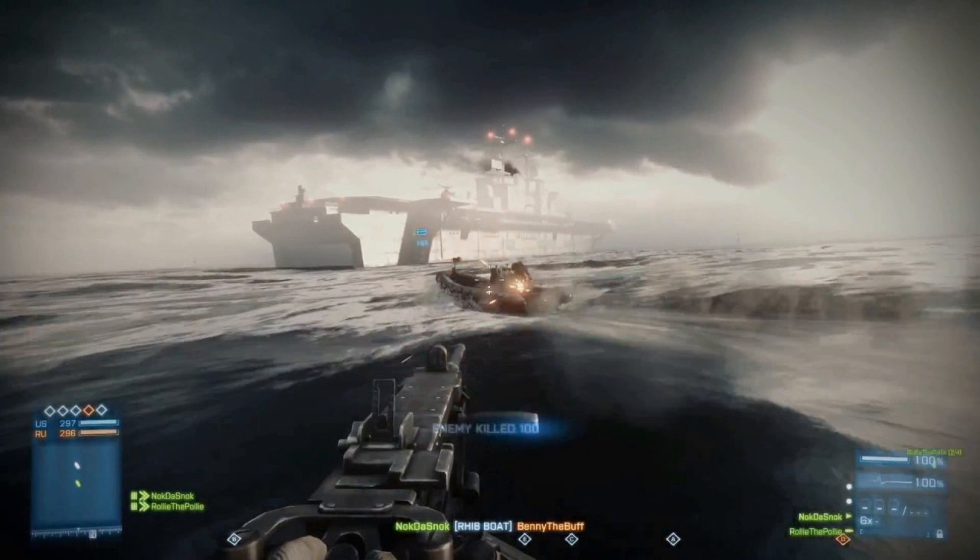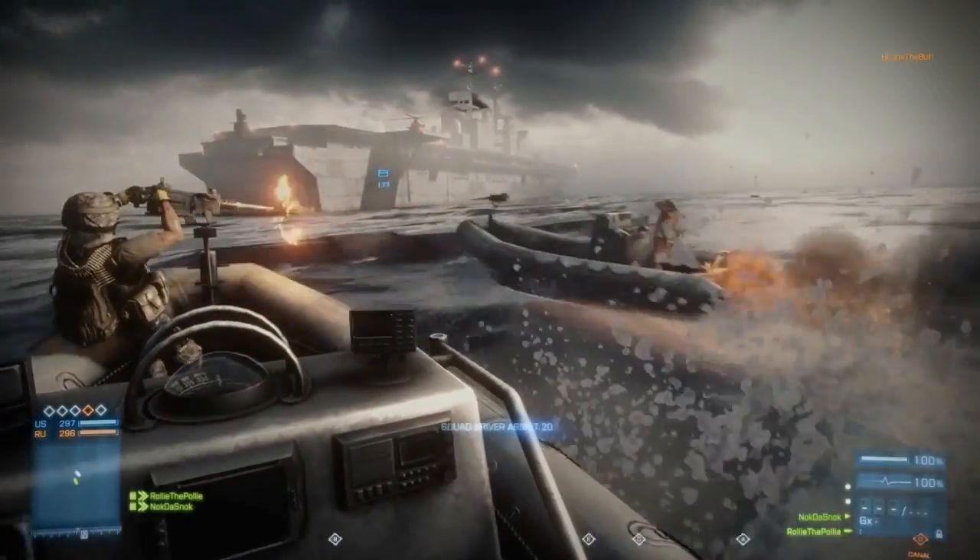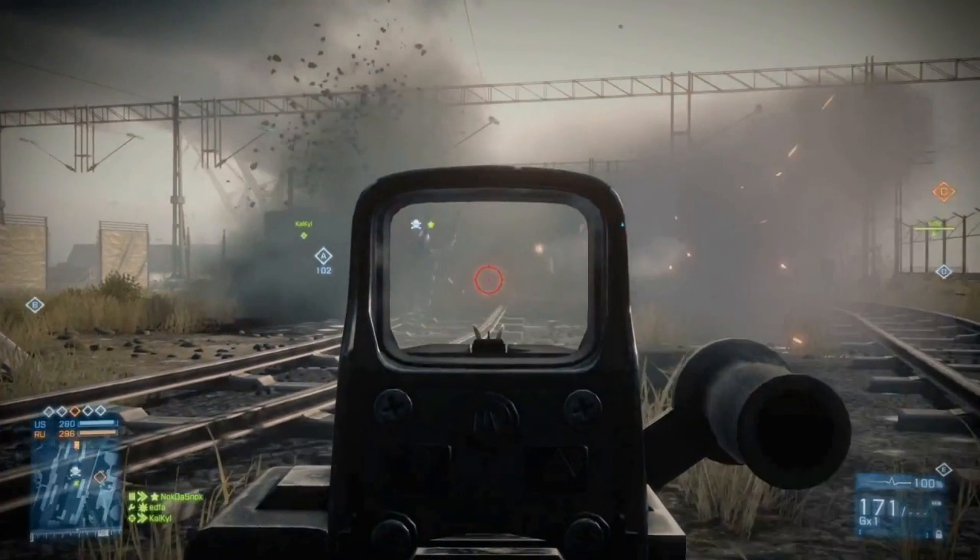Not sure which map this is, but it's another sea vehicle map and it's cool to see there's going to be some infantry versus sea battles. You can see the player driving a RHIB boat. Now back to looking at the Noshir Canals map — this guy's using a light machine gun; not sure which one it is, but leave a comment if you know.